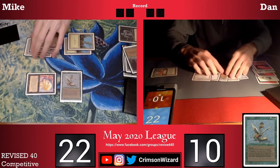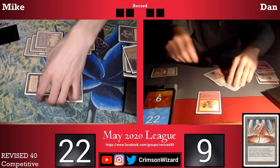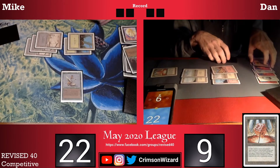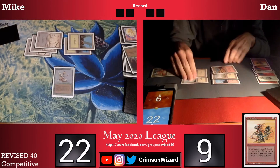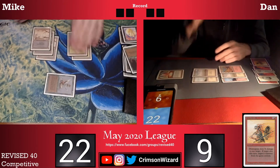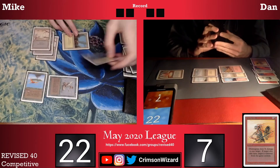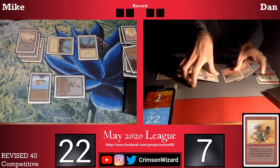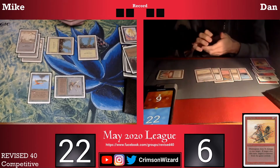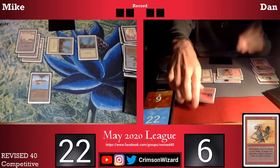I play a Cockatrice and pass the turn back to Dan. Cockatrice also cannot be killed by a Lightning Bolt. But Dan has a Disintegrate, taking a point of damage off that Mana Vault staying tapped, and he uses it to kill my Sengir and passes the turn back. I go to combat and swing for two — Dan goes down to seven. I play a Bird of Paradise. Doesn't look like I have any follow-up so I pass the turn back to my opponent who takes the damage off his Mana Vault. Dan goes for a Fireball for four to kill my Cockatrice.